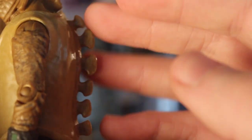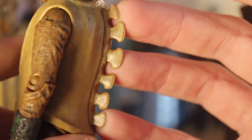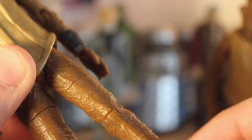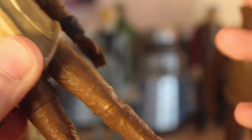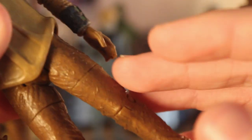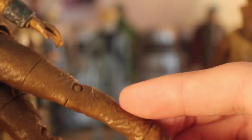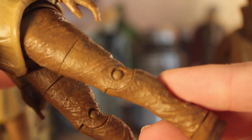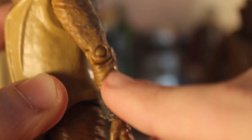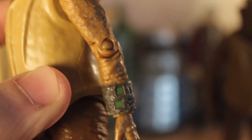That looks absolutely fantastic — it's painted very well and the sculpt is beautiful throughout the whole figure. The whole leg except for the foot I believe is also a reuse of the Sea Devil figure, but even with those shared parts you can't really tell it's a reuse because the colour and the whole feel of this figure is completely different. The leg has a really nice wrinkled texture, very much like the latex costumes worn in the episode would have wrinkled up.